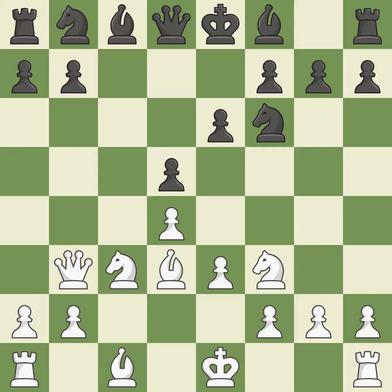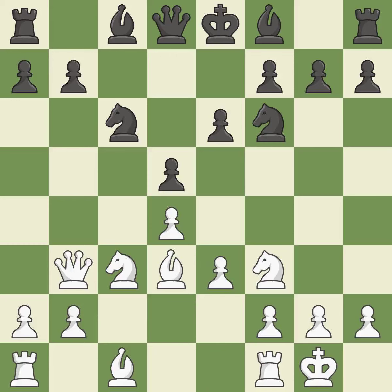A bishop moves out of its beginning square and into the action. A knight moves out of its beginning square and into the action. Castling gets the king to a safer square, out of the center of the board, while also developing a rook. Castling kingside tends to be safer because the king is further from the center.